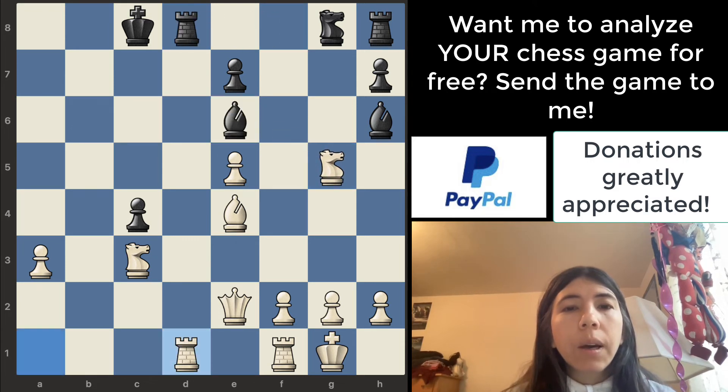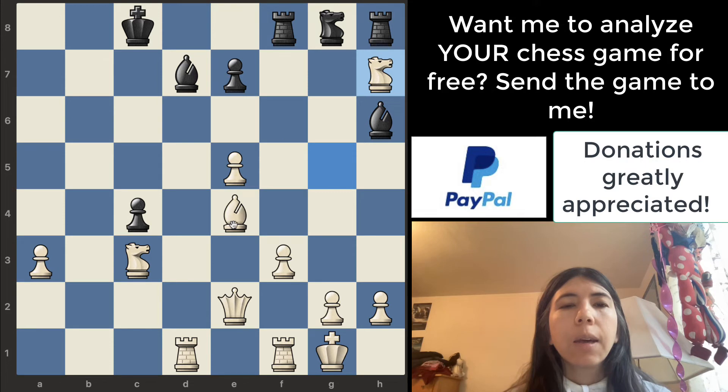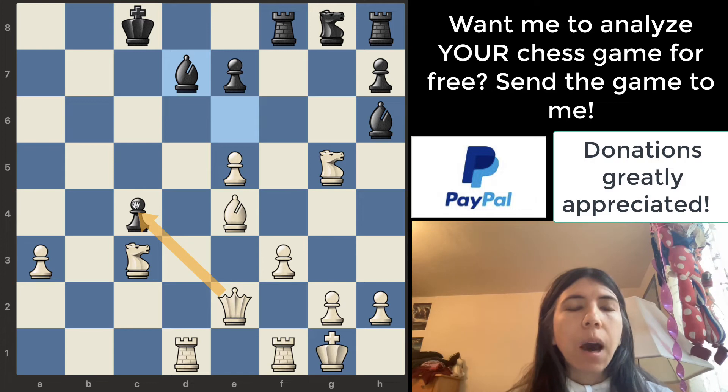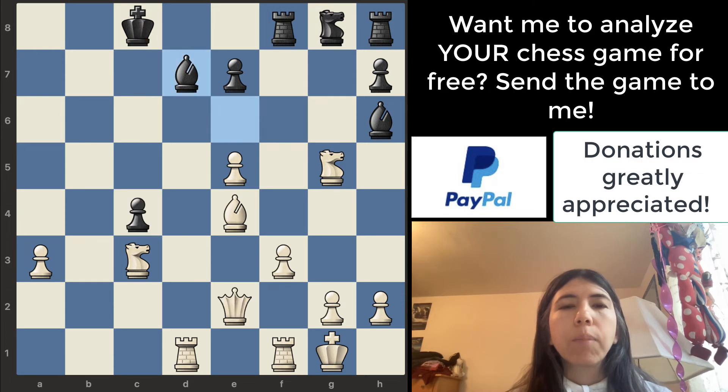Pawn goes to f3, bishop goes to d7, and then the knight does take the pawn — and it is safe because the bishop is protecting the knight. But is there another move? Yes — the queen can safely take the pawn on c4, and if you notice, the queen is checking the king. In this position, that's what I would do: take the pawn with the queen and check the king. But taking the pawn with the knight is also safe.